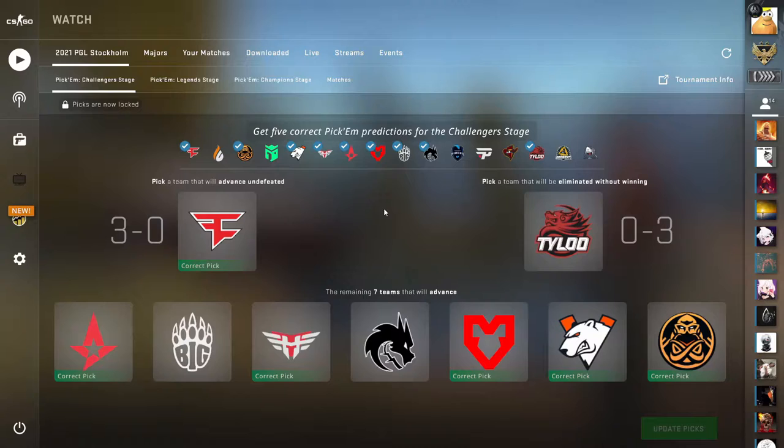Let's take a look at the pick'ems, starting with the challenger stage. FaZe was one of those teams where they either go 3-0 or 0-3. My strategy was to put all the best seven teams at the bottom so I'd basically 100% get at least five, then put the potential 3-0 and the worst team. The seven teams I thought would make it through were Astralis, Big, Heroic, Spirit, Maus, VP, and Ents. Astralis barely made it out, Big didn't pull it through, but Heroic had been second or third place all year, so that felt solid.